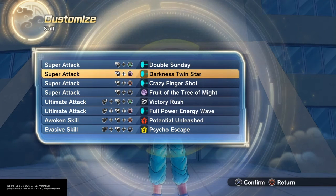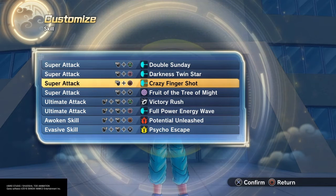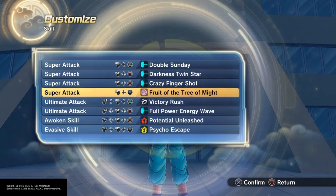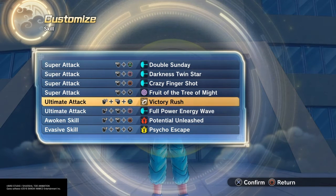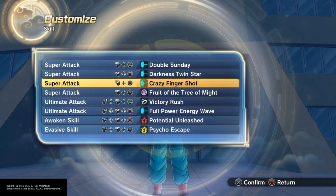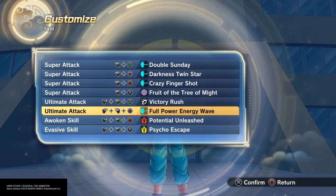This double Sunday Darkness Twin Star crazy finger shot - he did do that, it was like a Gemini shot or however you call it. Just finger blasting. Victory Rush is standard moveset, anyone can do. He does split and then he can merge back into one person, so that's pretty cool.